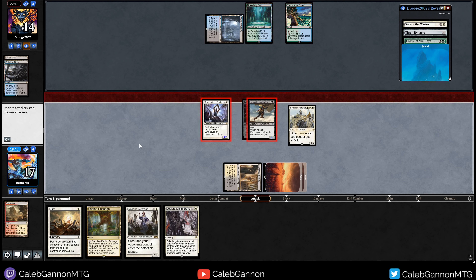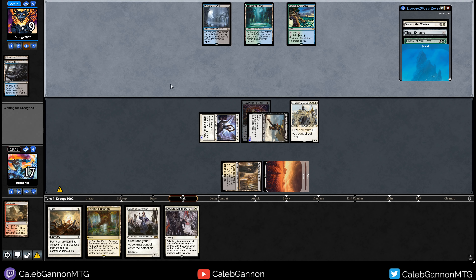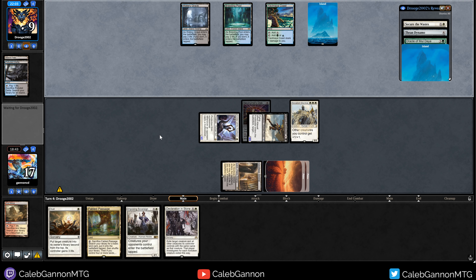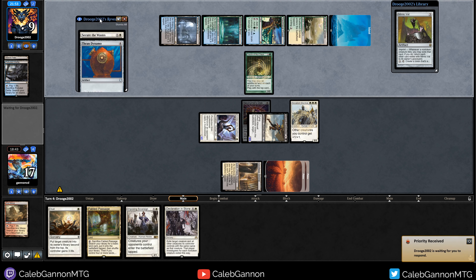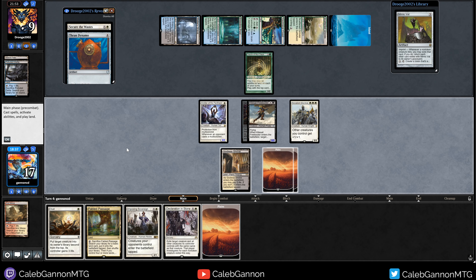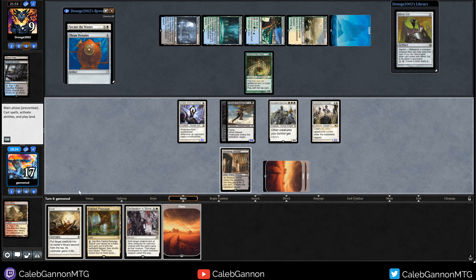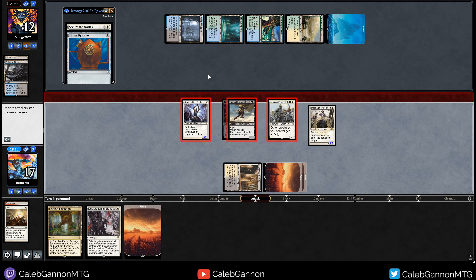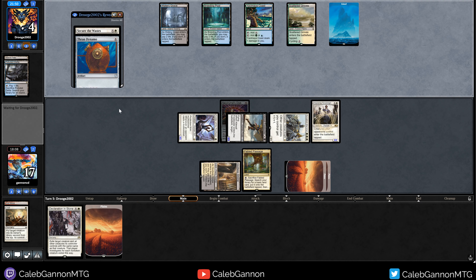Yeah, that seems fine. Or even better, I just oust their Oracle. Aeternal Vision is so slow. So they can go Island, Oracle. No white mana for Secure the Wastes. And even if they did, it's not going to help them. They hit Mimic Bat. This deck is such a mess - I'm not saying it's bad, I'm just saying it's a mess. So they have Secure the Wastes, so we are going to go Imposing Sovereign, oust their Oracle. Do they die? They go to one. I don't mind just doing this. I don't want to give them the opportunity to draw more cards. Hit them for a bunch. And now Secure the Wastes for blockers is not going to work.